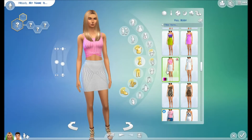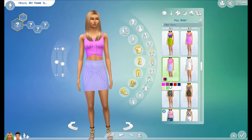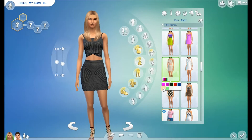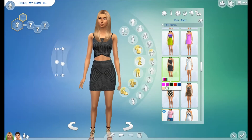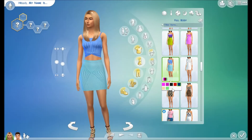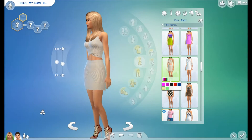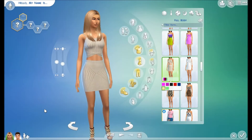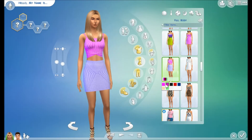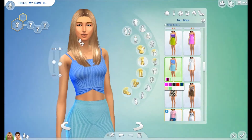This next dress was actually supposed to be in my last week's video — I just couldn't find it at the time because I didn't install it correctly. I believe it's called the Harmonia bandage dress — I'm going on a ledge here because I don't have it right in front of me. From the pictures it looked amazing, but as I'm seeing it in the game, I don't think it looks quite as amazing. I definitely do like it, though. The colors that look best are probably the tan color and black. It does come in many different other colors as well.